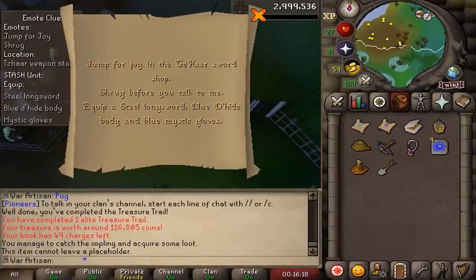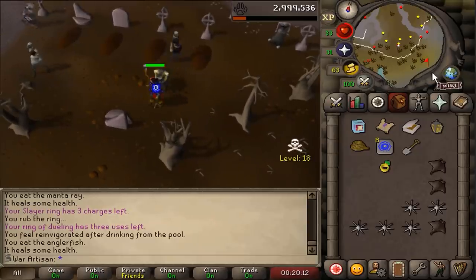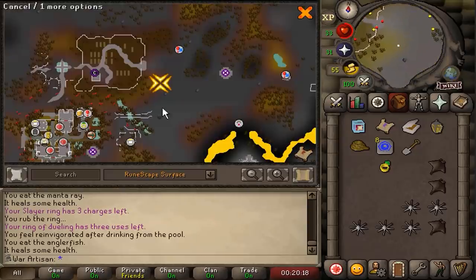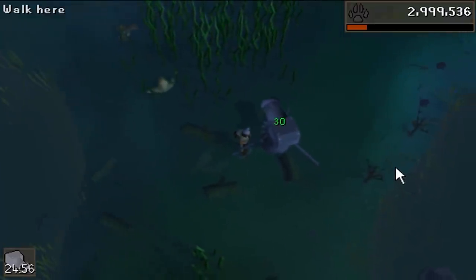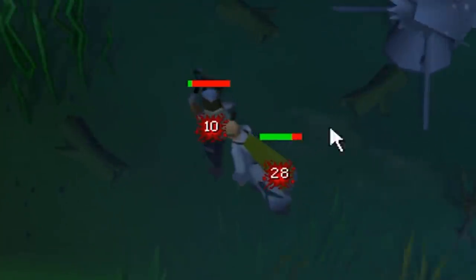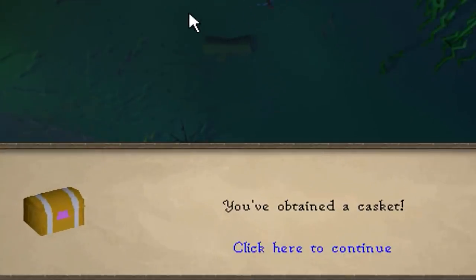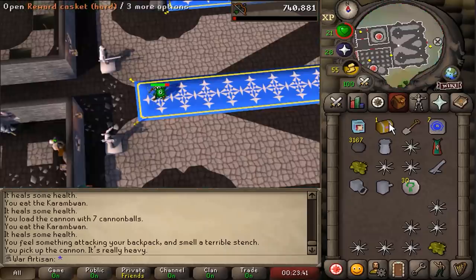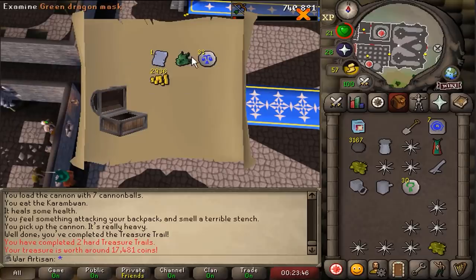Equip a blue d-hide body for a medium clue scroll — 40 defence and 50 range requirement for a medium. I'm going to have to kill something for this one in the swamp. Setting up the cannon, digging the hole. We have a Saradomin wizard. You're dead! 30 nature runes. I got a hard casket! Robin Hood hat? Not the green headwear that I was looking for.